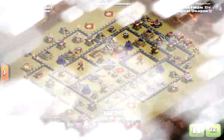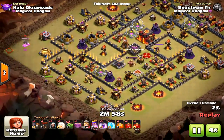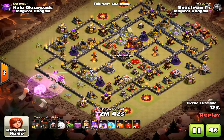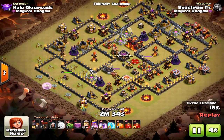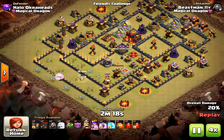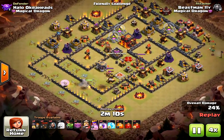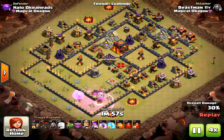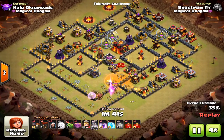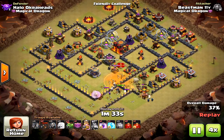And of course, I think they work well against these anti-bowler bases or these island bases, because usually on island bases what happens is your air defenses tend to be a little more exposed. For the most part, there are certain bases that don't work that way. So again, you really have to let the queen walk a long time. She has to take care of the clan castle, hopefully, and at least two or three air defenses.